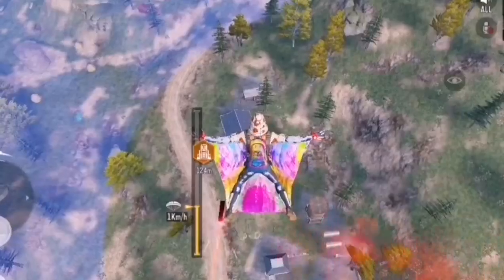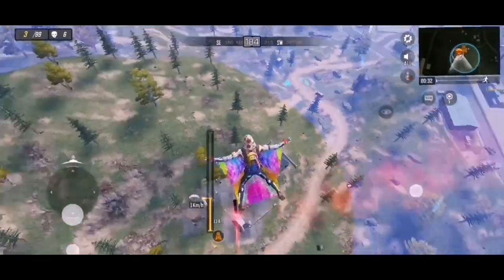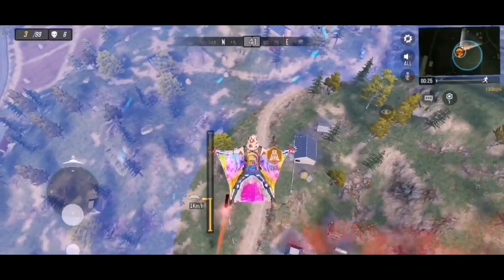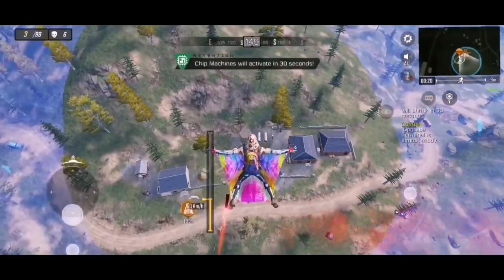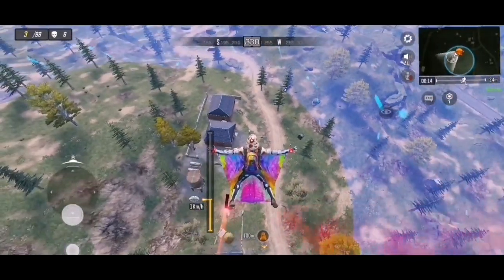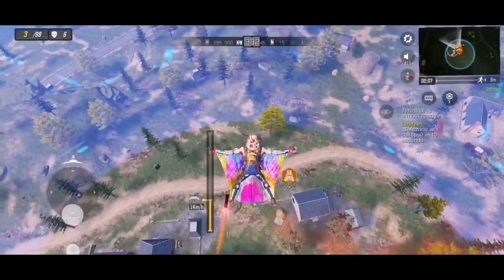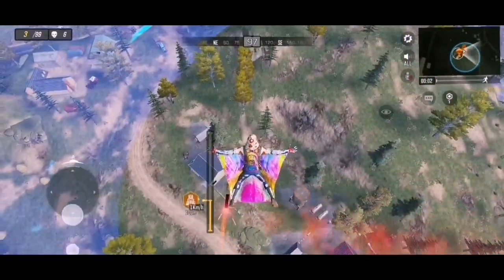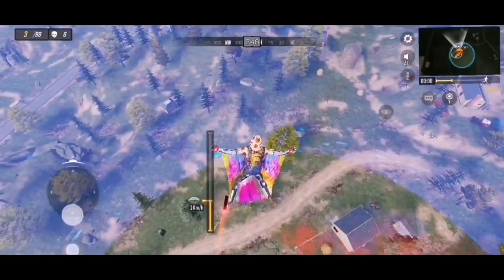Ideally you want to be doing this when there are four or five people left. As people start dying, you just chill up in the sky — they're never going to find you. Then you land and go kill them. It's a very easy method. I have mine upgraded to purple, but you can do this with blue as well. As you can see, I've been chilling up here for over three minutes like this.